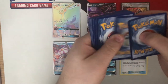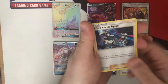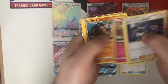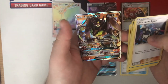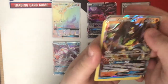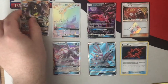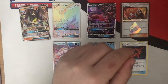Pack twenty-three — still waiting on these Ultra Necrozmas and Naganadels. Ultra Recon Squad. I think I see something coming up in this one — a Zygarde GX! Okay, playable GX. We are happy with that. Zygarde-Bonnie could be a really, really interesting deck, could be a lot of fun to play. We will take Zygarde GX. And he's also a GX, so we can't really complain too much.